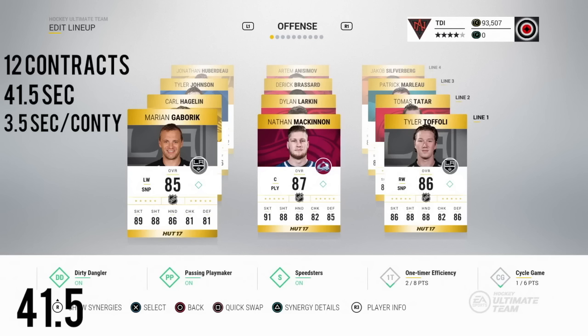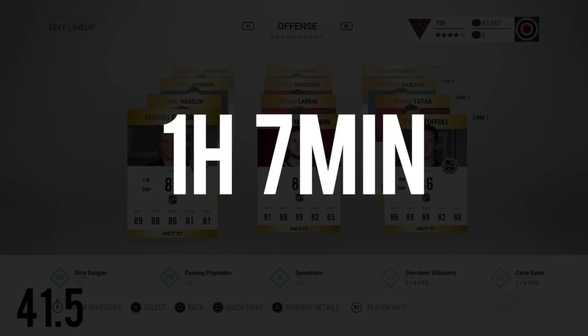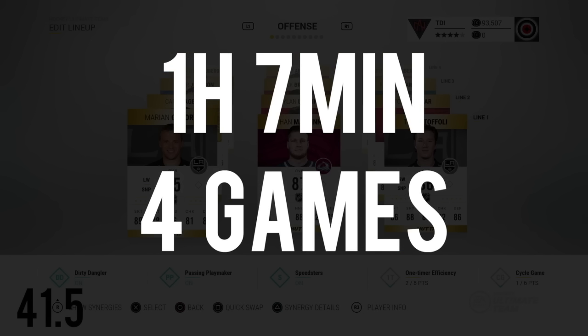Using the new method, it equates to around 3.5 seconds per contract. Carrying out the same math as before: 1,040 contracts multiplied by 3.5 seconds per contract ends up being one hour and seven minutes over the year.